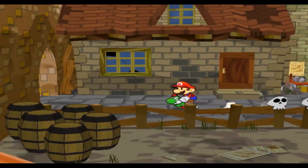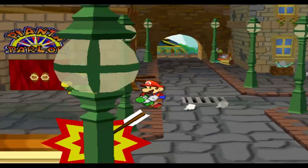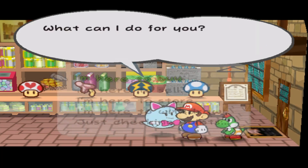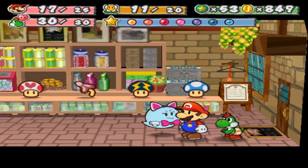I want to go grab some Life Shrooms. We can go even a little bit further before going to talk to Frankly. I also have to store a bunch of stuff that I'm probably not going to be using at any point. I'd like that backup. I'd like to store things. Yeah, that can go away.